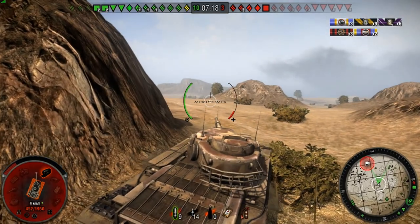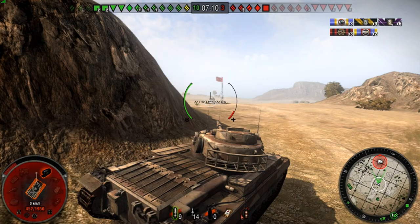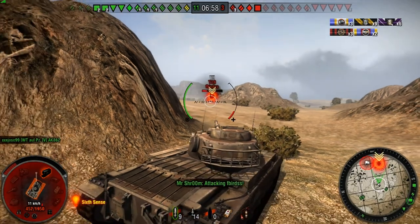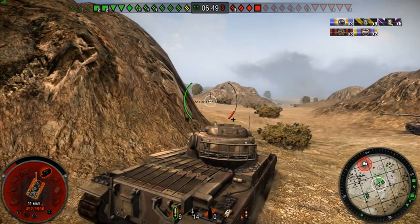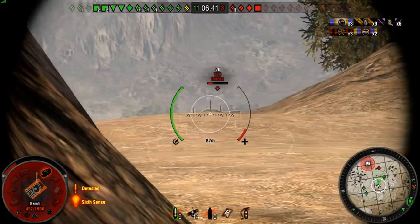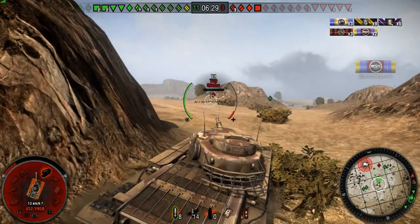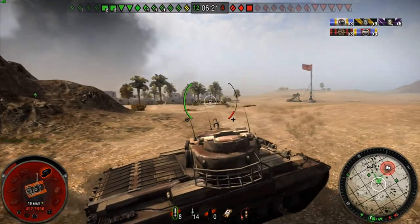We're going to come out here and see that T69 come running across. I would have liked to take the shot, but I don't know where that arty is — and he's already hit me twice, so I'm ripe for pickings. I back up because I know he's up in that corner. An E75 comes flying by me and seeing he's going, I'm all for it. I try a Cupola shot at the T29 — it doesn't go, that was a spray and pray. Arty hits him and the E75 finishes him off.